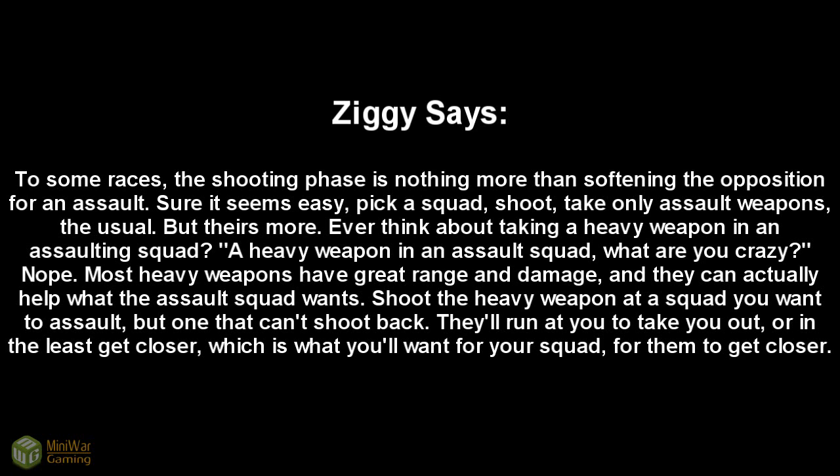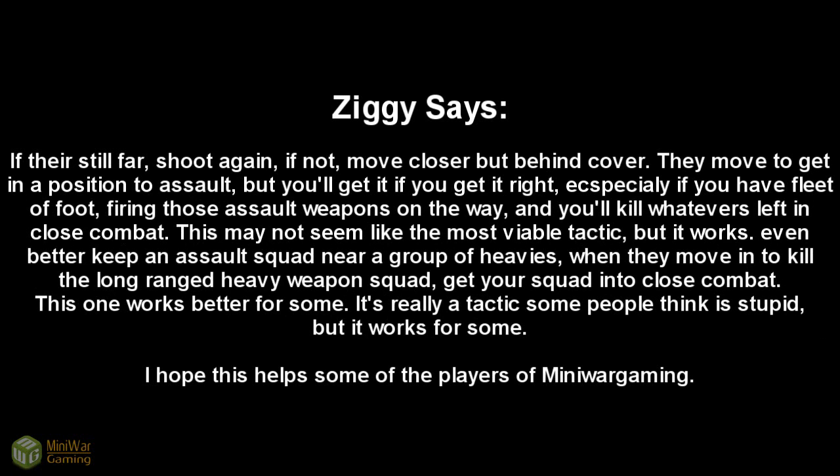Most heavy weapons have great range and damage and can actually help what the assault squad wants. Shoot the heavy weapon at a squad you want to assault — one that can't shoot back. They'll run at you to take you out, or at least get closer, which is what you want. If they're still far, shoot again; if not, move closer but behind cover. They'll move to get in position to assault, but you'll get the jump if you do it right, firing those assault weapons on the way and killing whatever's left in close combat. Even better: keep an assault squad near a group of heavies — when enemies move in to kill the long-range heavy weapons squad, get your assault squad into close combat.